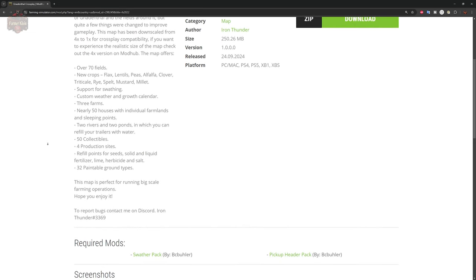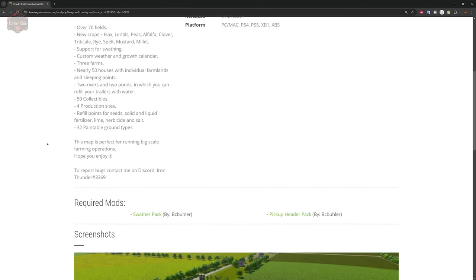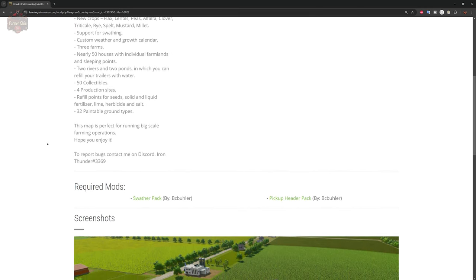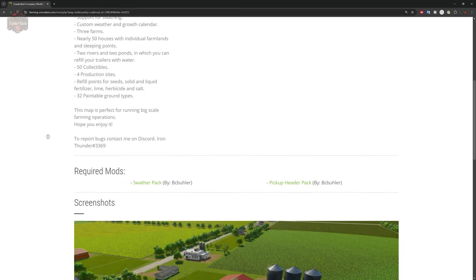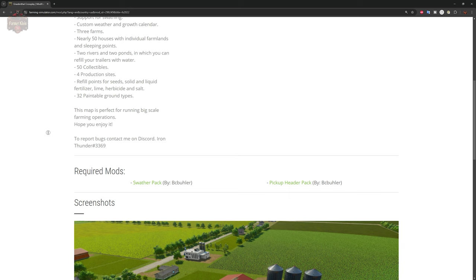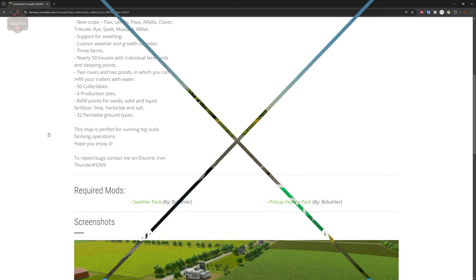32 paintable ground types. This map is perfect for any big scale farming operations. It has two required mods — the swather pack and the pickup header pack — which you'll want if you wish to make use of the support for crop swathing.